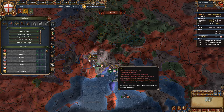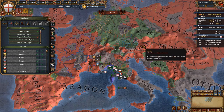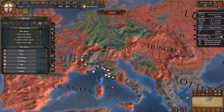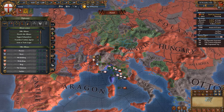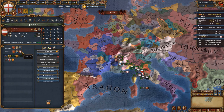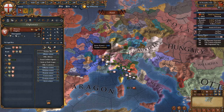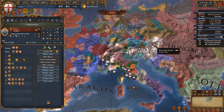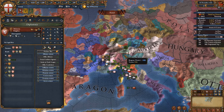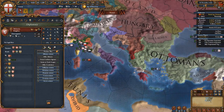Getting a diplo reputation advisor means you're going to get a lot more alliance options — even Bohemia would be willing to ally you, and Austria and Hungary are also very close. Take note of current rivalries between nations: if you want Austria, don't also ally Bohemia as they are rivaled. Similarly, if you go for France, don't ally the Austrians at the same time. A good combination would be France and Bohemia — with these two nations you are more than guaranteed to win your war against the Ottomans.